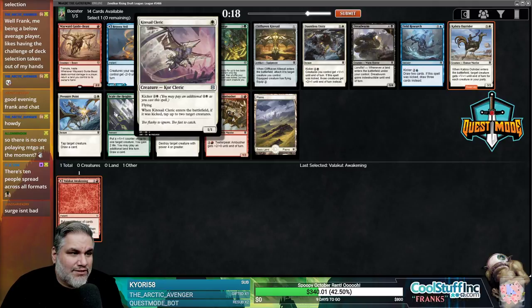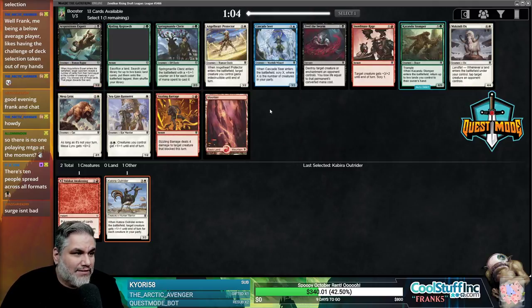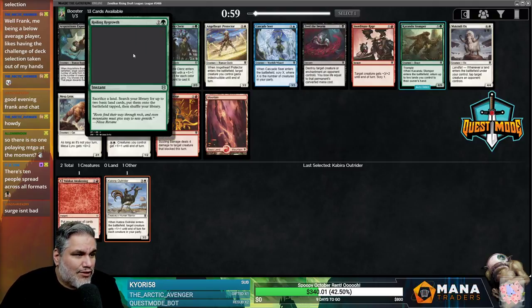Kitesell Cleric is interesting — it's just a 1-1 for 1, or a 1-1 for 4 that taps two dudes. It just doesn't do anything. I want to take the Kabir Outrider. It's not super impressive, but I don't think that pack was that great.